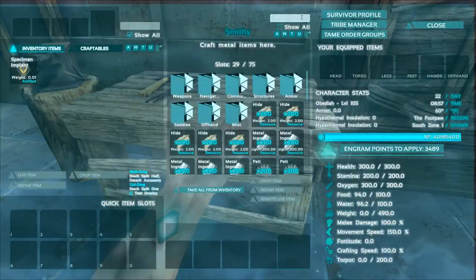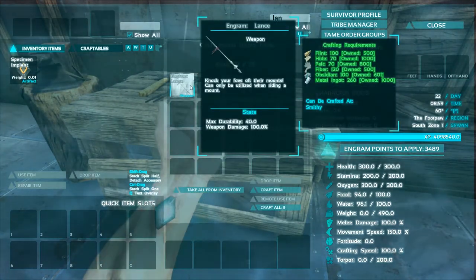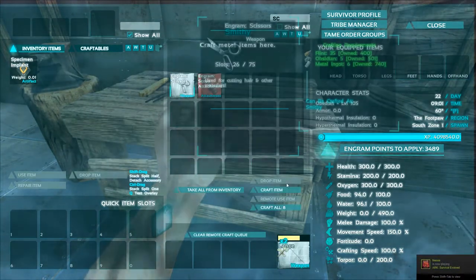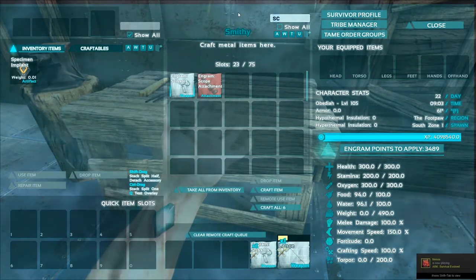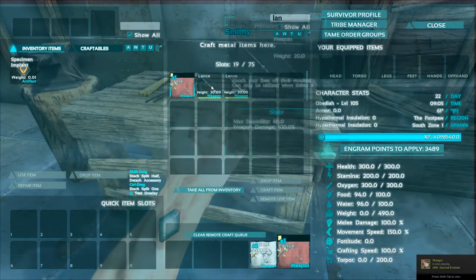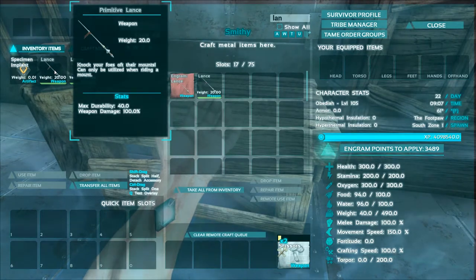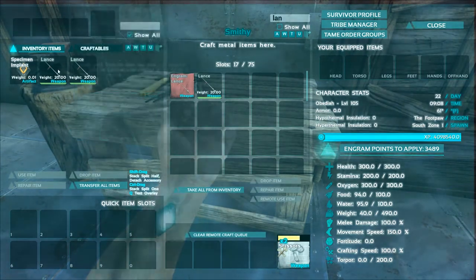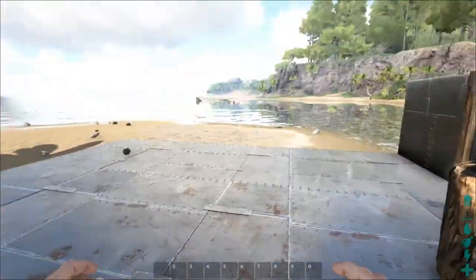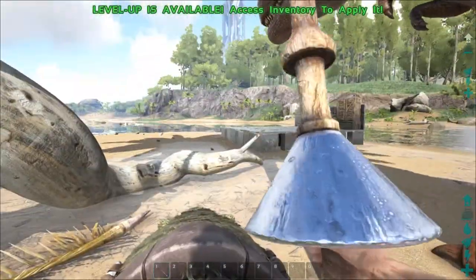Let's start with the basic stuff first — the lance. I already got the materials for it, only craft three — let's craft two, and also some scissors, let's craft two of those because I don't know if they break. Can we still make a third lance? I just don't want to use all my materials. So we're gonna see how this stuff works. It's heavy — it's 20 weight, and it says 'knock your foes off their mounts.' It can only be utilized while riding a mount. So if I equip it and then try to open it, nothing happens. Luckily we have ourselves a saber here.